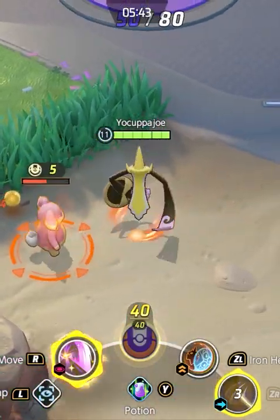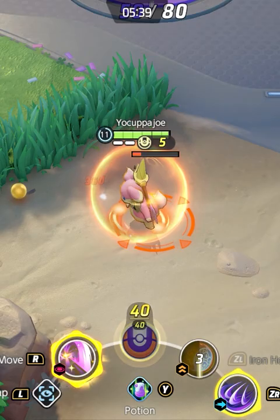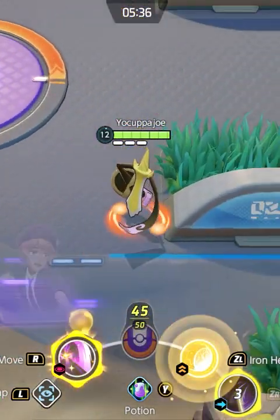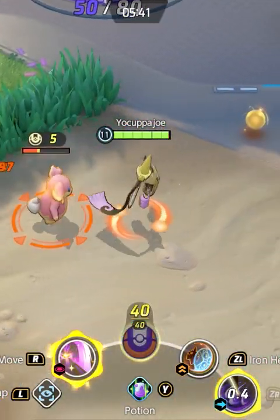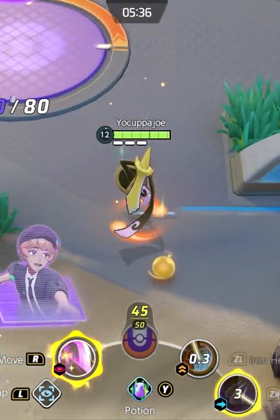If you want to prepare for a big combo, start by getting a creep low. Pop Iron Head and then finish with Shadow Claw, and you'll be walking away with boosted attacks ready. The key is not to waste any of your boosted attacks on the creep when it's low — just finish it off with a Shadow Claw.